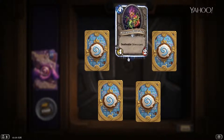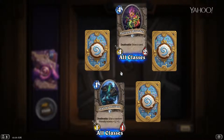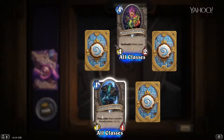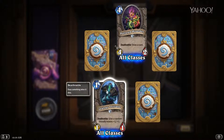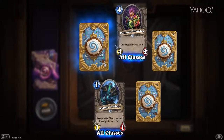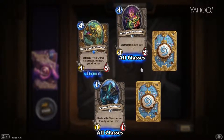Wow — two rares and an epic in this pack. Polluted Hoarder — we've already discussed him. Zealous Initiate — one mana 1/1, Deathrattle: give a random friendly minion +1/+1. His stats aren't great — one mana for a 1/1 is not the best — but his Deathrattle is a nice little bonus for face hunter or aggressive decks. He's okay, I can see it — why not?